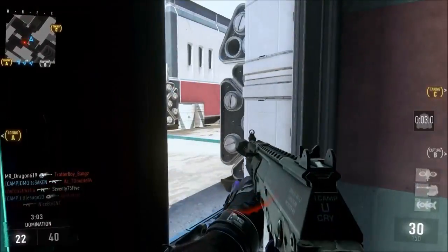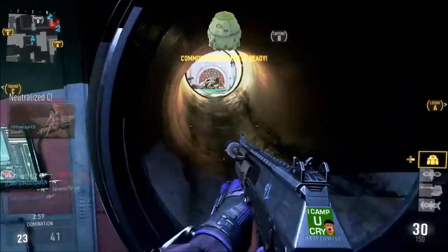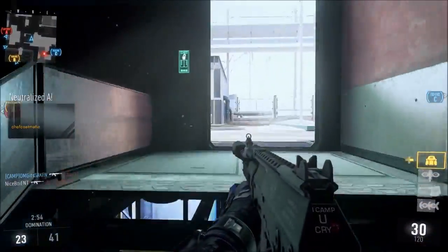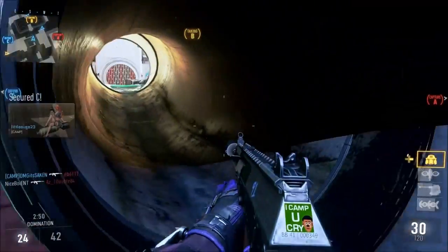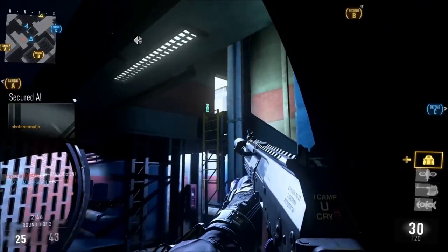Once you're in here, if you had a teammate guarding the door, you can sit there and guard B. And the good thing is, because you're playing domination, every time they get on the flag you get a warning, so you can go down there and take them out. This is definitely one of my favorite camping spots on this map. A lot of people don't even know about this — these are the little things people don't pay attention to.